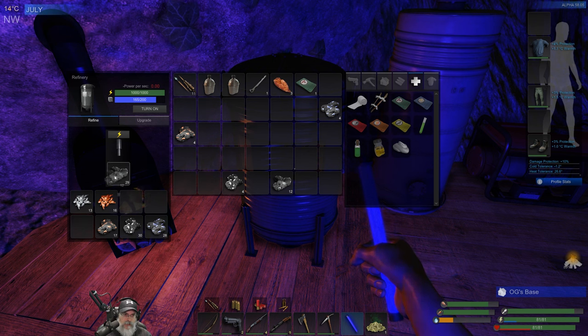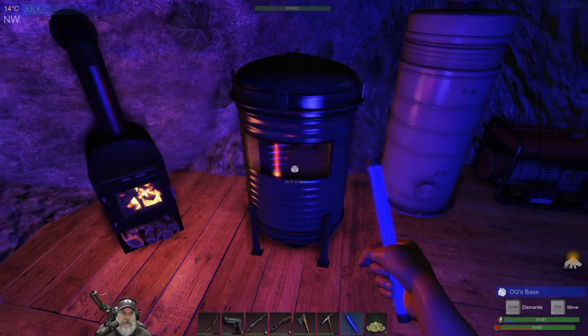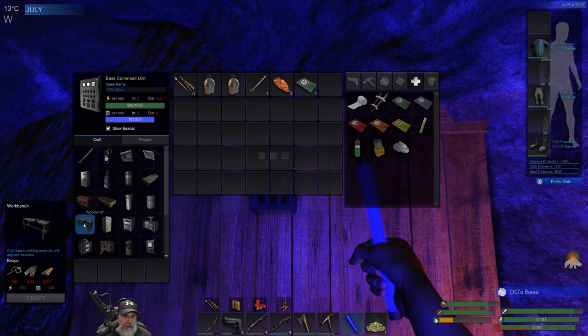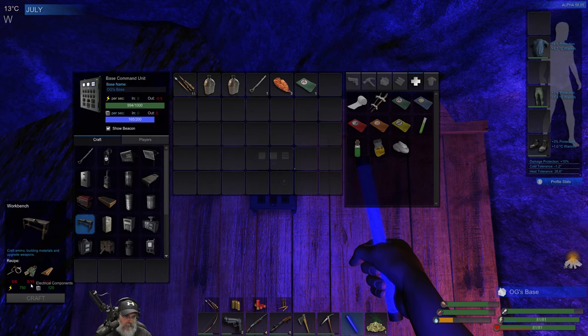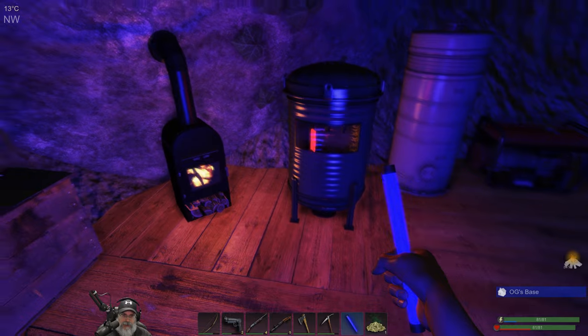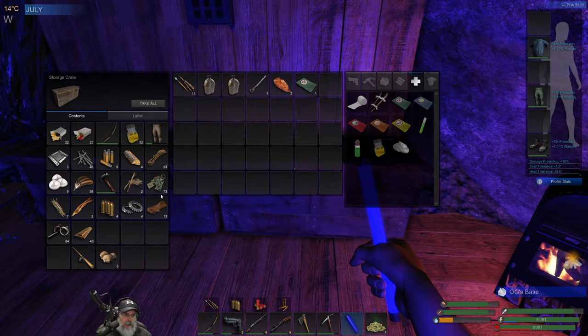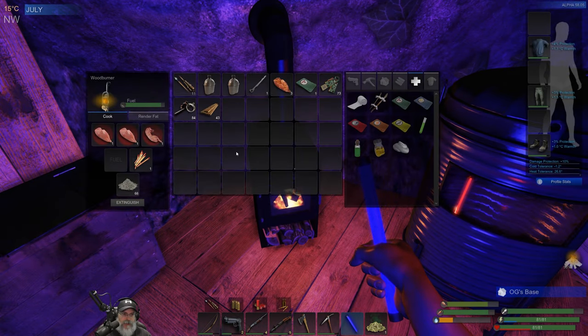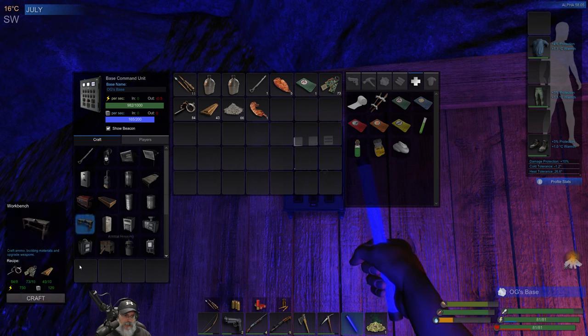I want to get some more iron going — let's turn that on and put those ores in there. Keep checking that so they don't burn. What do we need to make a workbench? We need eight scrap, ten electricals, and ten boards. Let's grab all of that. That stupid bear and wolf can just stay outside — I'm not messing with them right now. The meat's all cooked, so let's go ahead and make a workbench.